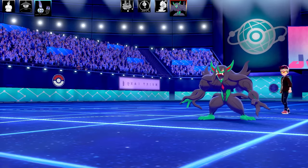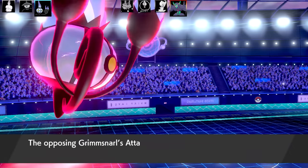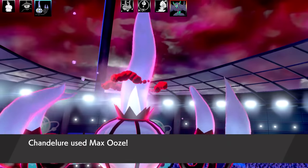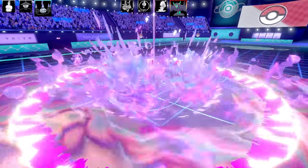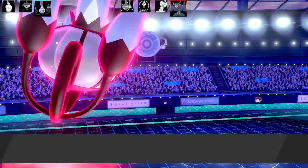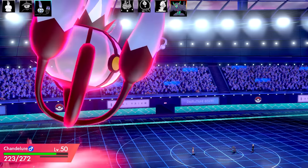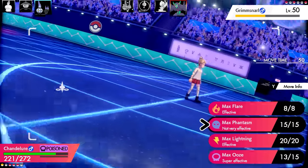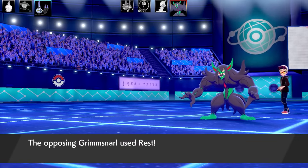Flame Body can change the course of the battle, as can Infiltrator if you need to get past screens and other things. Flash Fire lets you swap into a Fire-type move, though that probably wouldn't happen on this team since I'm using all Fire-type Pokémon. We're going to Dynamax Chandelure and go for that Max Ooze, boosting my Special Attack to sky-high limits. Chandelure has got a thumping Special Attack stat.